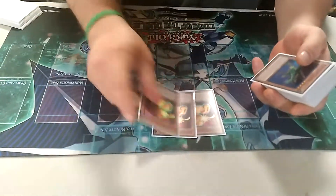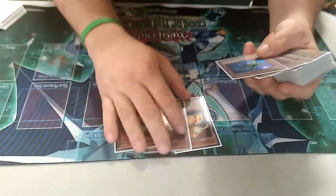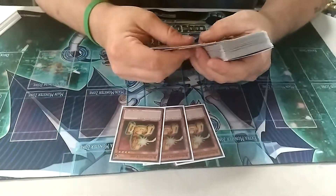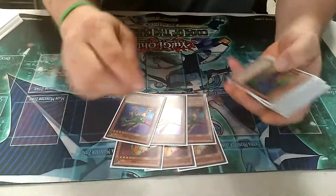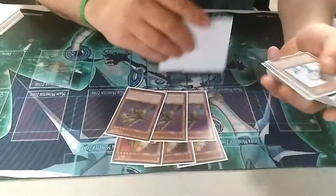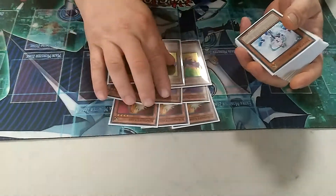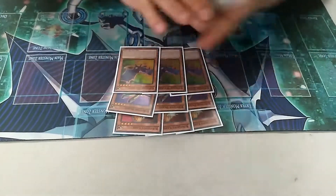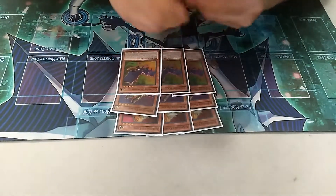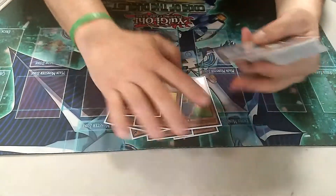I play 3 A. Pretty standard — if it's sent from the field to the grave, I can put one back in my hand from the grave. 3 B — get to search if it's sent from field to grave. 3 C — a lot of people aren't playing three of each, but I seem to like it that way. If it's sent from field to grave I get to special summon one from hand. I seem to like that; it's pretty good.